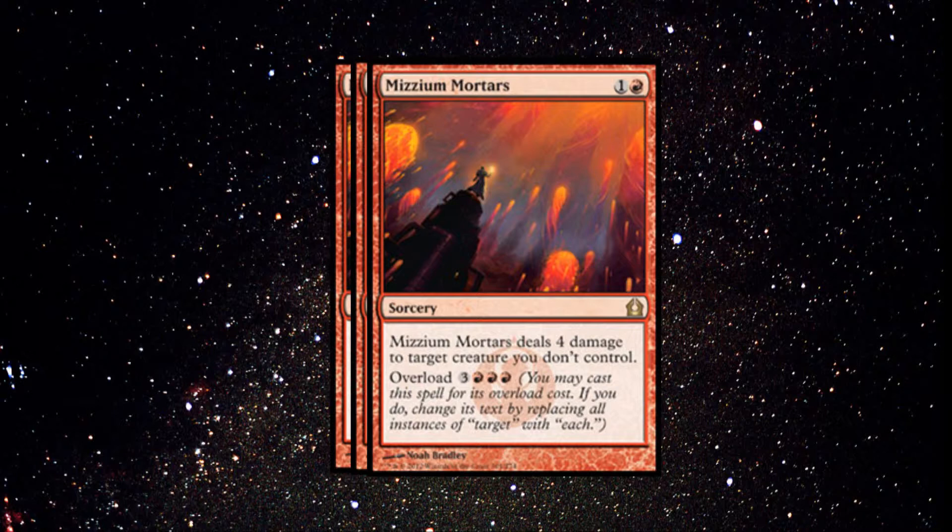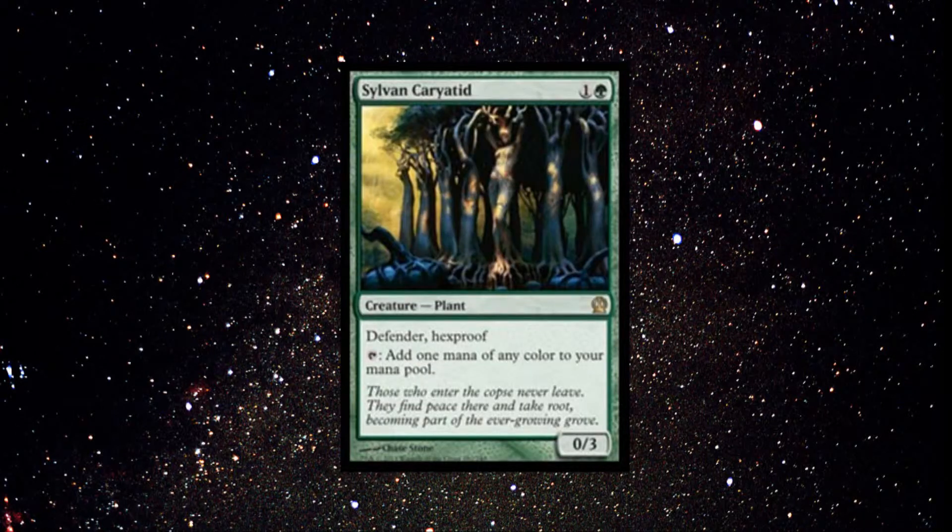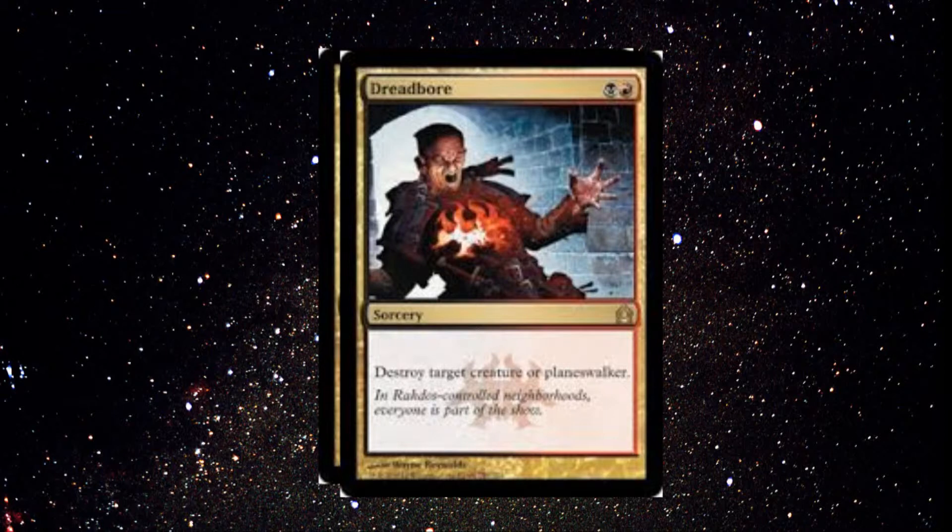Next is the Sylvan Caryatid — it's in there just in case you need a Dreadbore, which is the extra black-red card going into the deck. I was playing on Friday and Kiora was just being so annoying — Dreadbore is just the answer to that. He also had a Gorgon too; I killed the first one then he got another one down and it ended me pretty much. I had Mizzium Mortars in my deck too but I just couldn't get them in my hand, so I was kind of screwed over.